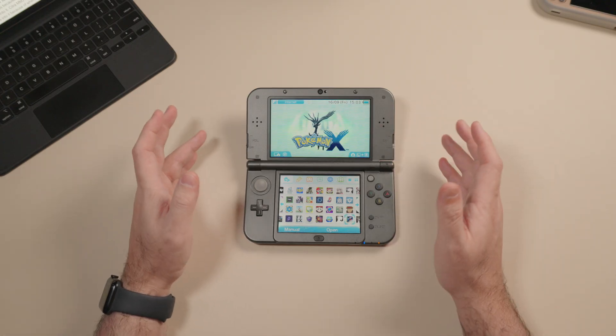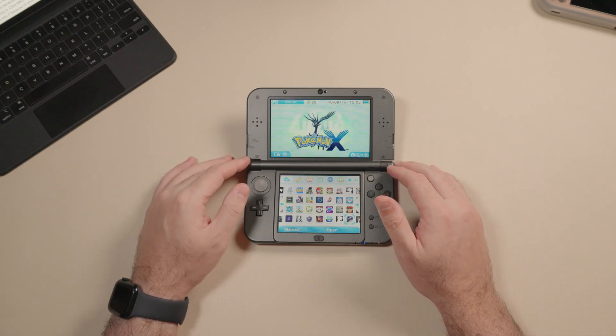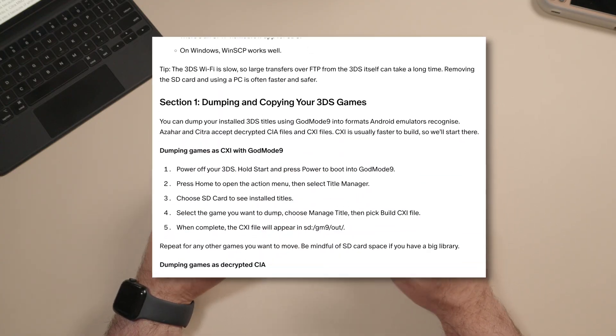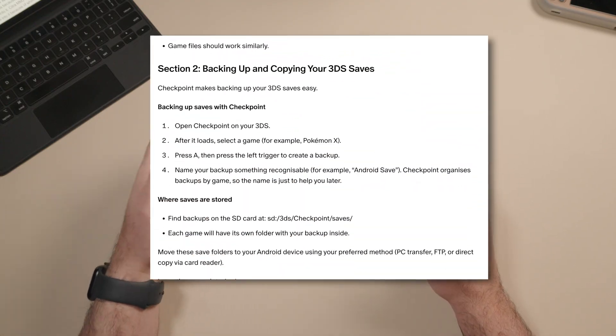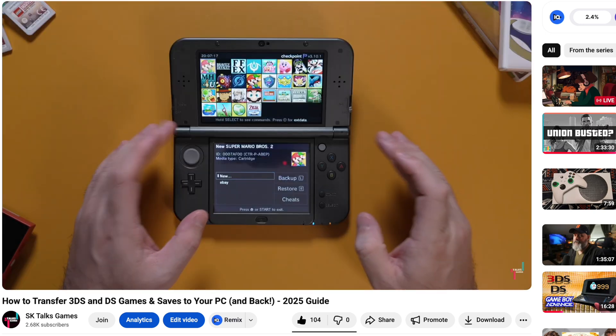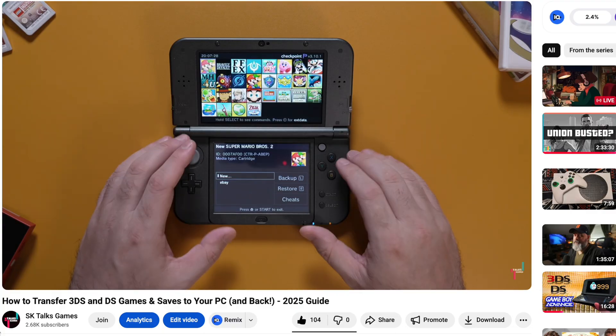Really any links or sources that I mention in this video will be found in the same place. You're also going to find a link to my written guide from my Patreon, which is completely free — it's just for those who prefer a written format. And if you want to transfer your 3DS games and saves to your PC, I've already made a video about it which you'll find linked below.